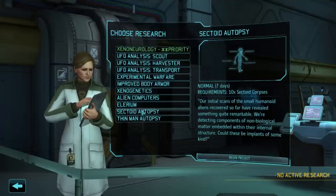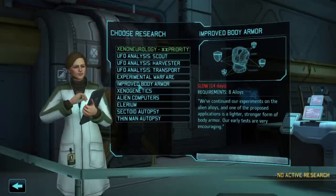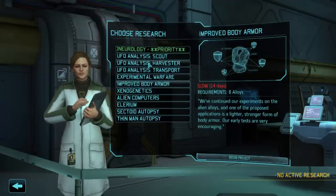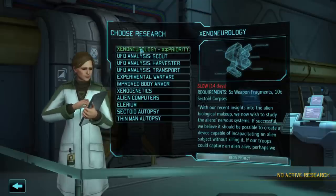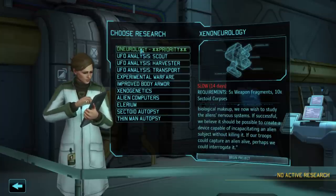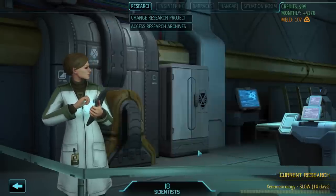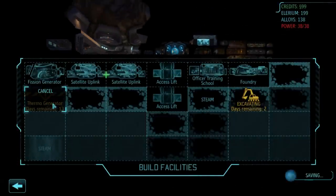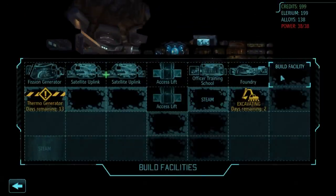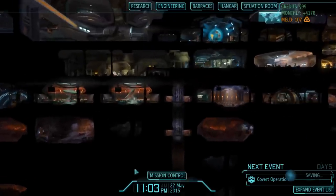The next thing I really want is improved body armor, which takes me into advanced body armor, which leads to carapace - that's obviously the next priority for survivability now that we've got lasers. But I'm going to take a pit stop I haven't done in my other campaigns yet - I'm going to get xenoneurology in the middle to get alien captures happening earlier. We're going to go on base assaults earlier, trading captives for technology and council requests sooner. The timing should be 14 days to research xenoneurology, then about a week to build an arc thrower. In that time our thermogenerators should finish, and we'll build an alien containment to get captures going for next month. We want to get this happening before the game gets too hard for safe captures. While we're still dealing with mutons, we'll try to capture one for alien grenades.